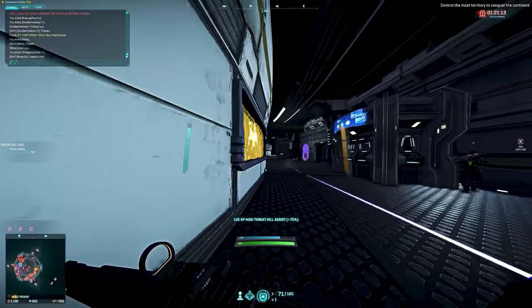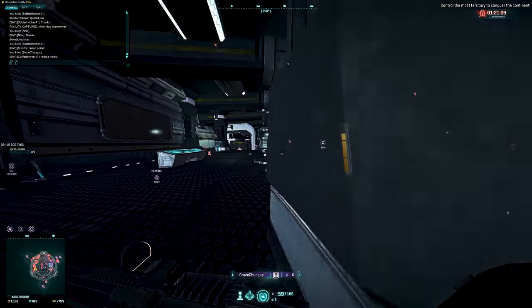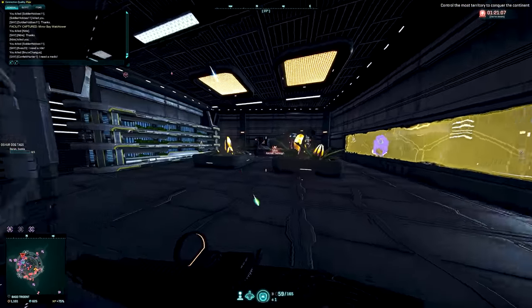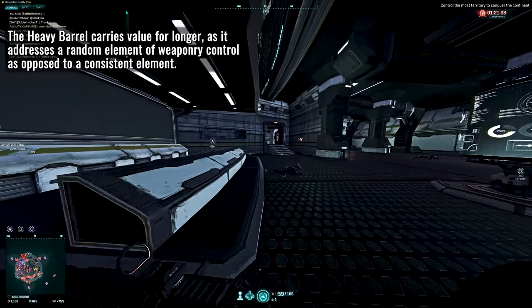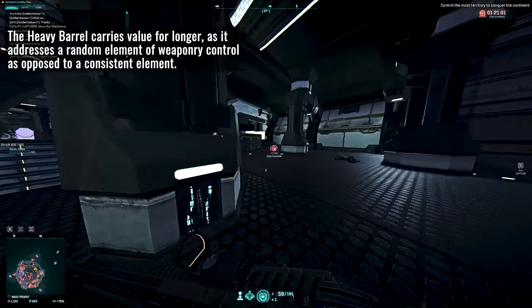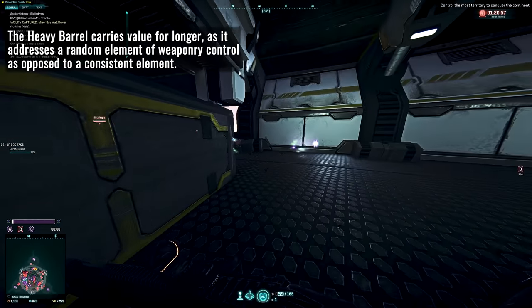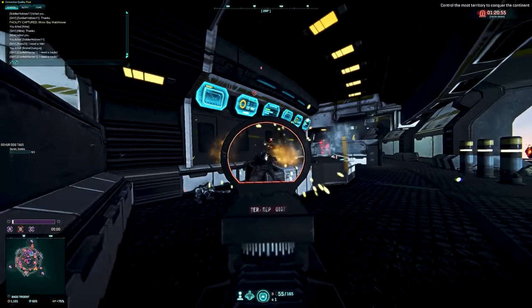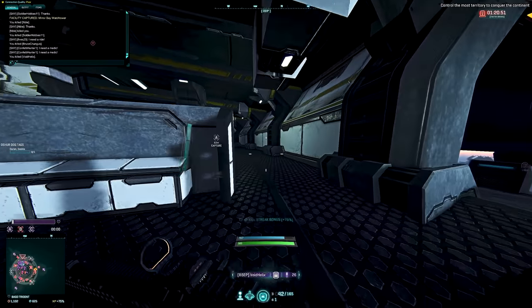Much like the compensator, this is an attachment that you can quite easily grow out of via burst control. But I would argue that under the hands of a skilled player, the heavy barrel has a bit more value to it as it keeps your cone of fire smaller, making smaller targets like heads easier to hit with better aim. I also know plenty who would prefer to maintain aimed movement speed. It just depends on your approach to the game.